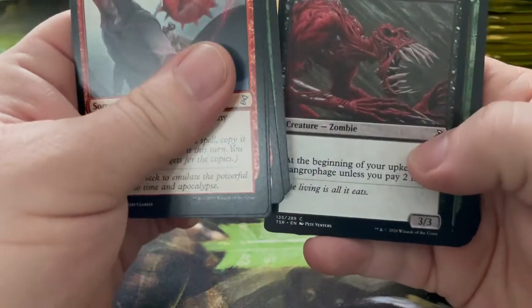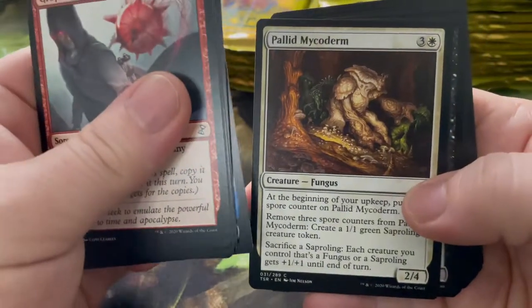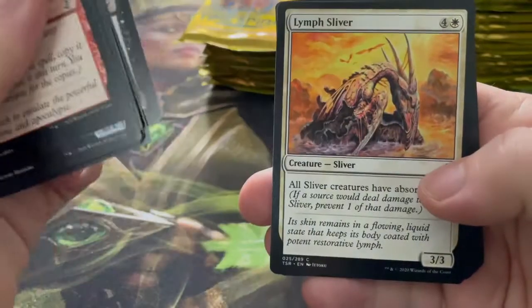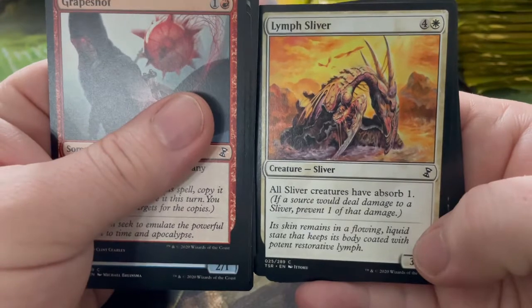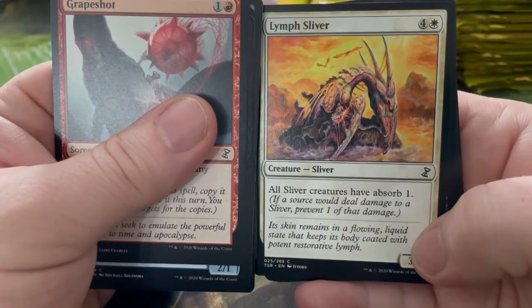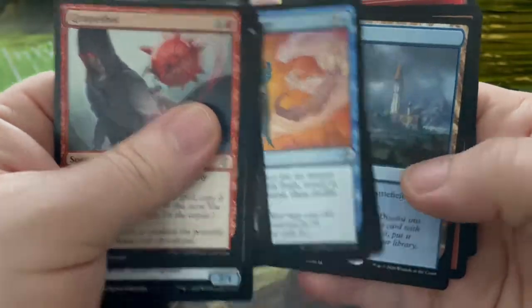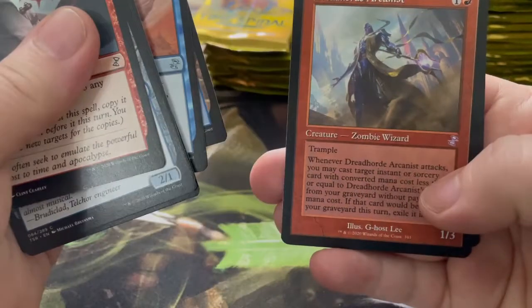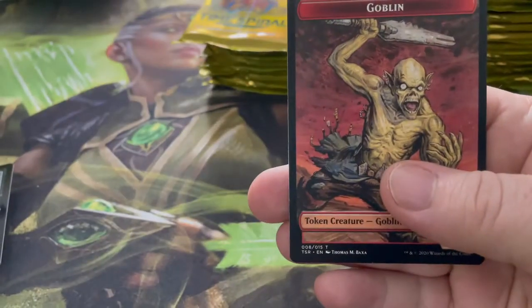Thrill of the Hunt, Sangrophage, Utopia Vow, Dreamscape Artist, Pallid Mycoderm. Trespasser il-Vec. Lymph Sliver — all sliver creatures have absorb one, meaning if a source would deal damage to a sliver, prevent one of that damage. This might be a good one to start getting into, along with Tamiyo's West and Dread Horde Arcanist. This might be a good time to start a sliver deck because there's all these new sliver cards and they seem pretty cool.